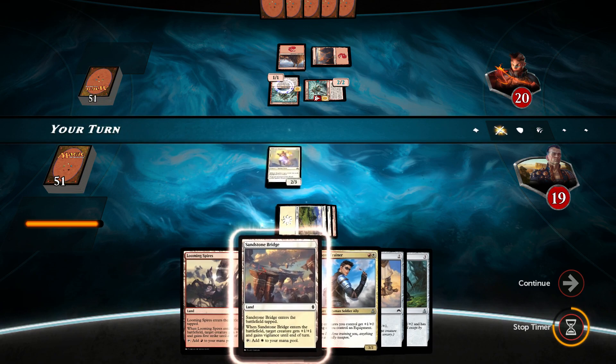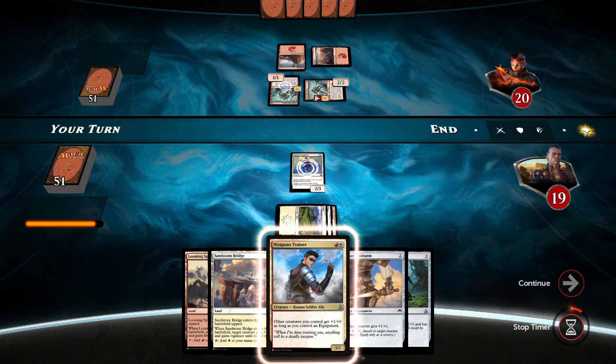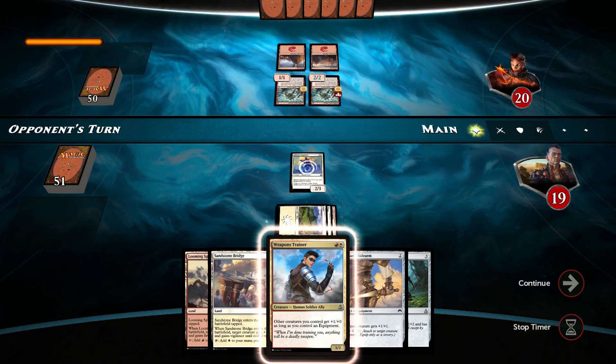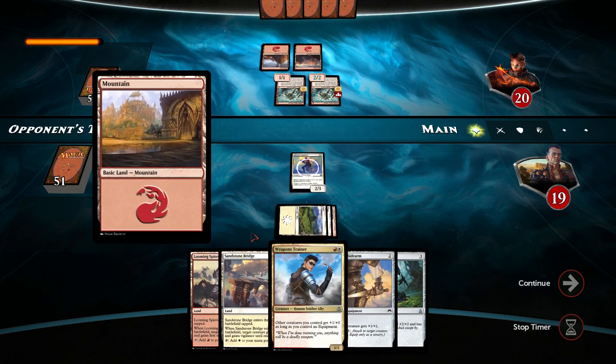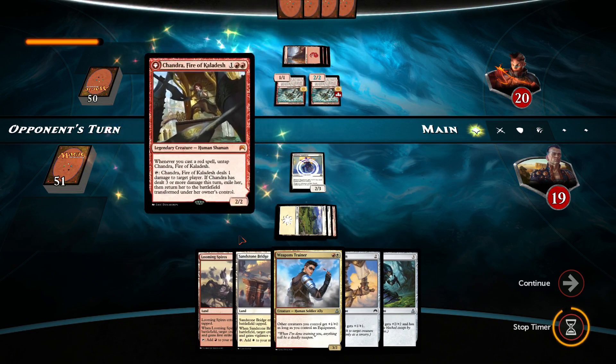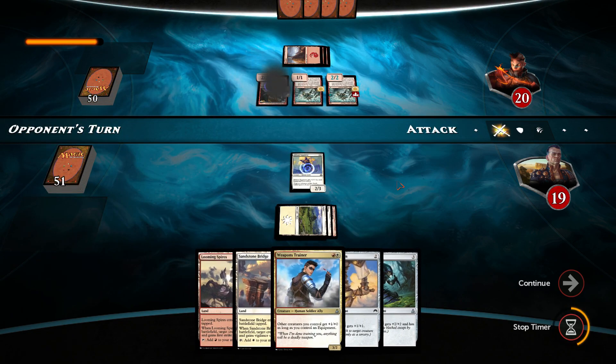Next turn I'm going to play Sandstone Bridge, pump this up, swing. On top of it I'll be able to play Weapons Trainer. And that's it. Unless if I draw into Basic Land — then I'll play that Basic Land with Weapons Trainer and Veteran Sidearm. There is Chandra and Alar.